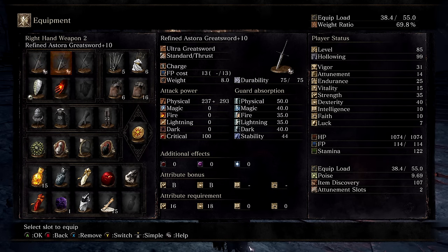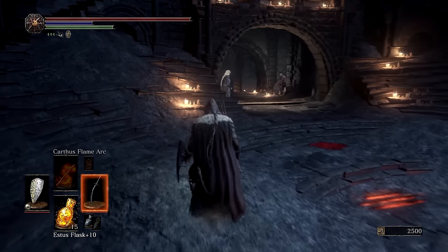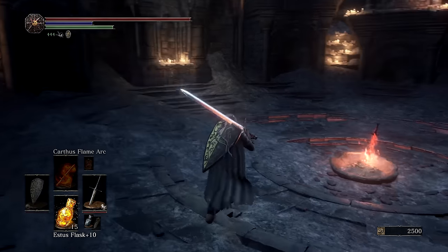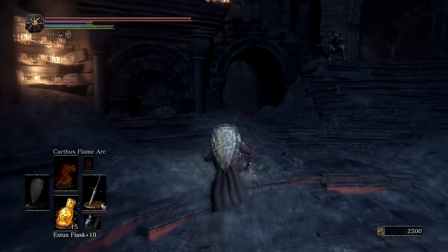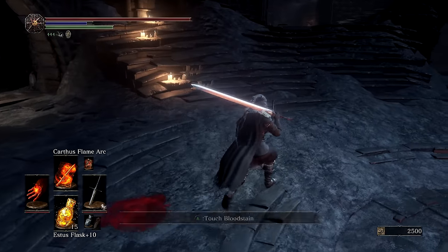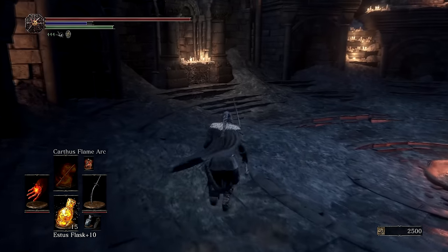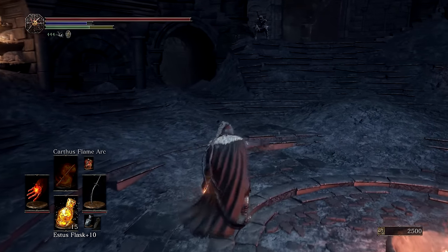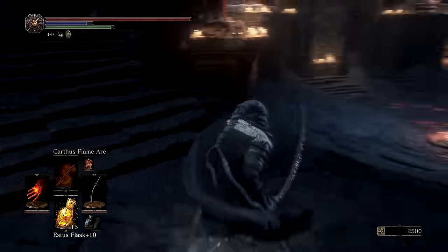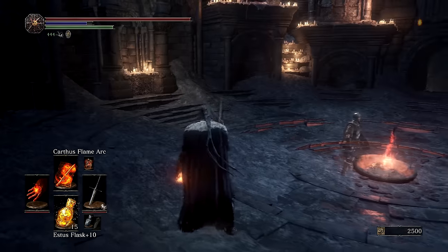My weapons are the refined Uchigatana, the refined Astora Greatsword, and the Pontiff Knight Curved Sword. These three offer a lot of versatility — each has a different attack speed and different move sets, making for a nice combo build. The Astora Greatsword has a very long charge that can hit enemies and a very deadly power attack. You can apply Carthus Flame Arc to both the Astora Greatsword and the Uchigatana, though unfortunately not to the Pontiff Knight Curved Sword.